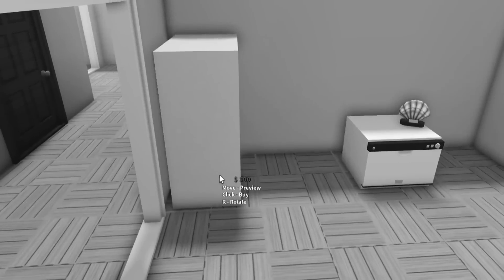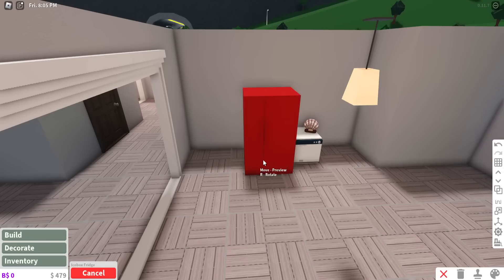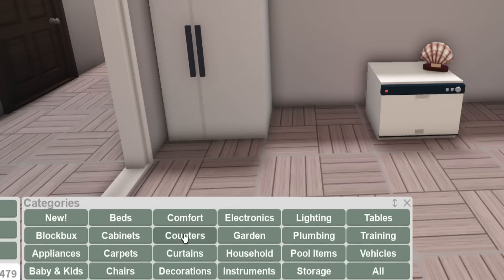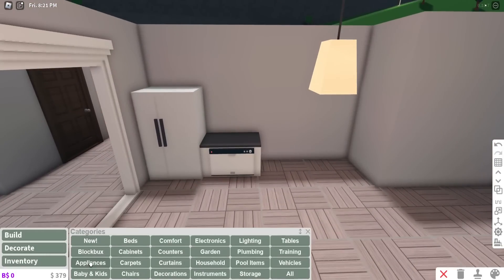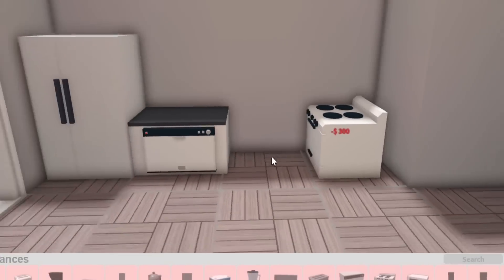Apparently I need advanced placement, but I can't do that — this is Hard Mode. We need a few cheap counters; we'll have to upgrade these later. How much is an oven? Oven's $300, I could just buy that. Okay, let's do that too so we can make food.